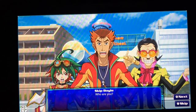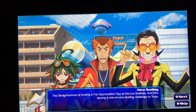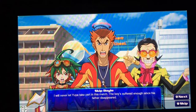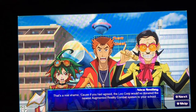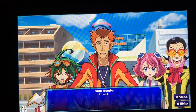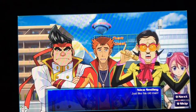Nico Smiley interrupts: 'I'm Nico Smiley, dueling manager promoter, currently representing the reigning Action Duel Champion, the Sledgehammer.' He invites Yuya to duel the Sledgehammer on Fan Appreciation Day at the Leo Institute. Skip refuses at first — 'The boy has suffered enough since his father disappeared.' But when Nico mentions the Leo Corps would donate the newest augmented reality combat system to the school for free, Skip changes his tune. Yuya runs off, and Gong remarks: 'He ran off — just like his old man.'